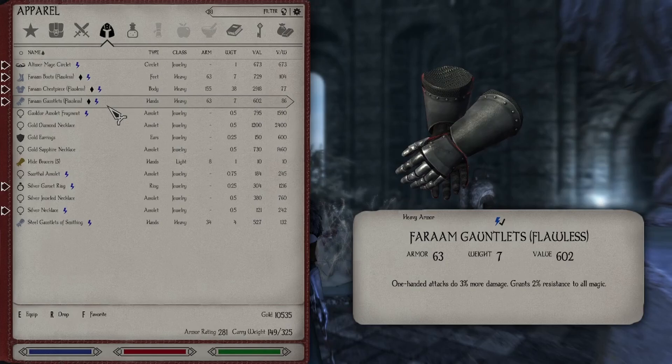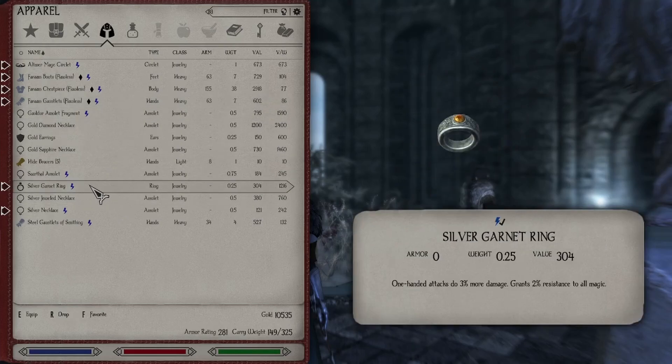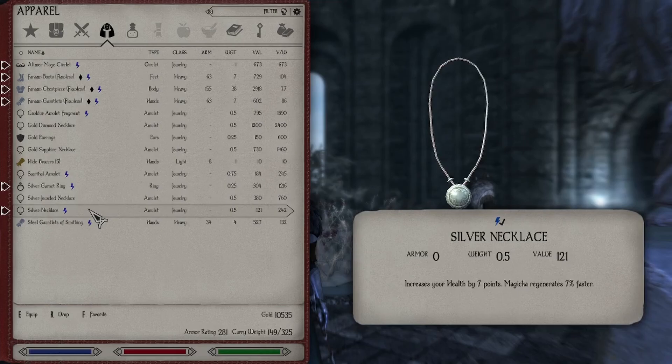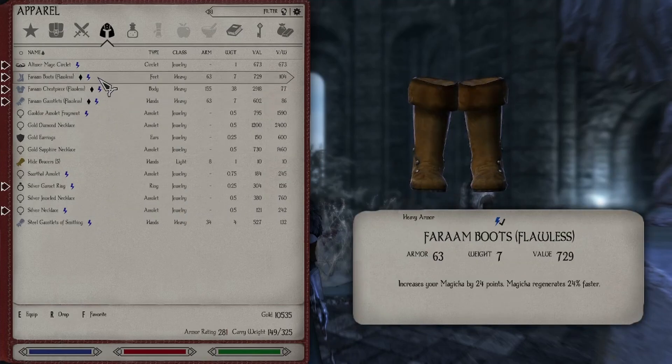I ran out of good quality souls, so I was basically using my Storm Shards to do this. We also have a ring which does the same — fortifies attacks by 3% and grants 2% resistance to magic. And we've got a silver necklace with Fortify Health and Magicka Regen for 7%. Not absolutely fantastic, but it's an improvement over what we had before. And I think we also have more armor — we're up to 281 armor rating now.